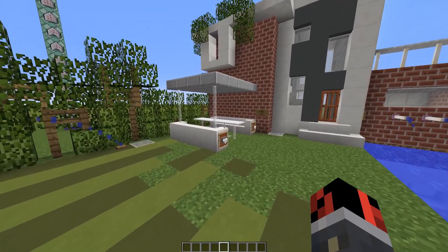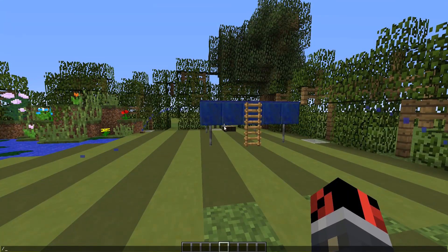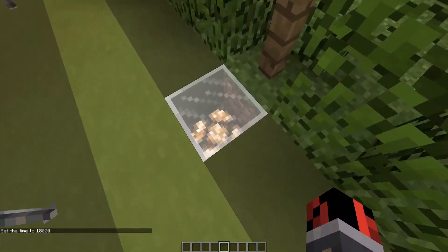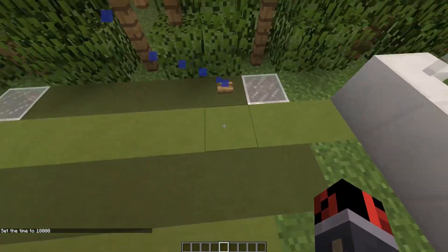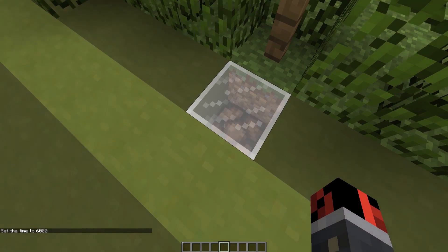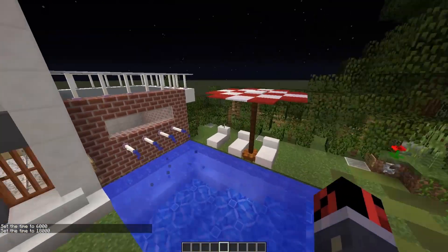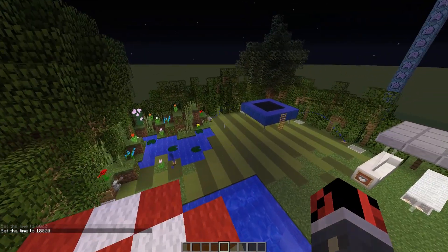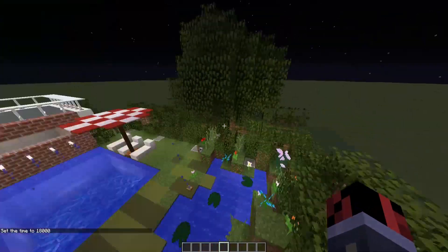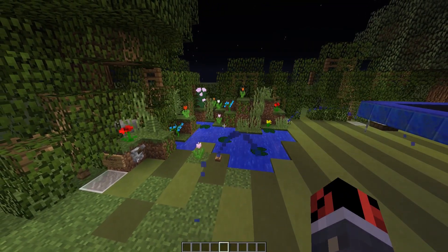One last feature of this backyard: when it is night you want to have light. So if we set the time to 18,000 — you can see the lights here are turned on. There are Redstone lamps here. If we set the time back to day, they turn off. Once it becomes night again, voila — you have a really nice automatic lighting system that detects when it's night and lights up your backyard. We also have this pond here. That's pretty much it about this backyard.